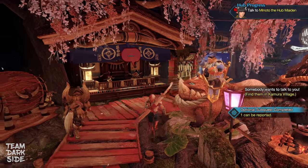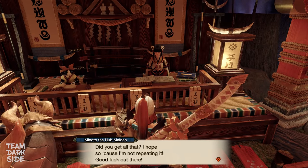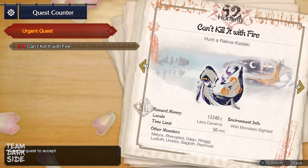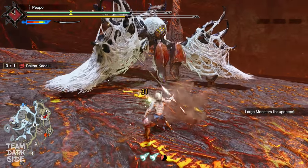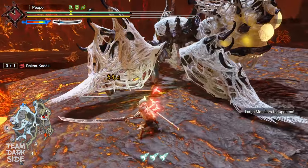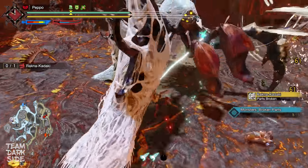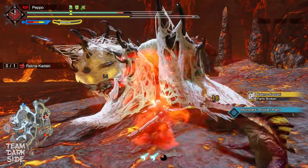Once you complete 5 key quests, you unlock the next urgent quest to get access to 7-star quests. This time your target is none other than Rakna-Kadaki, a very fierce opponent. This will probably be the longest quest for you to complete — it's totally normal. At first glance, Rakna's attacks look kinda random, but if you invest enough time to understand this monster's behavior, you will eventually notice there is a clear pattern he follows and you will learn how to exploit those openings. Good luck!